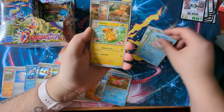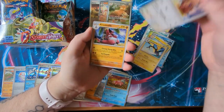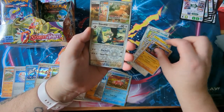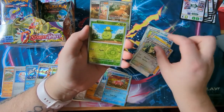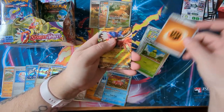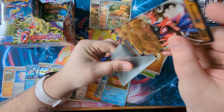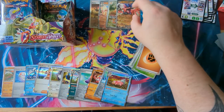Squawkabilly, Lomomola, Pommel, Kilowattro, Greedent, Crocodile, Staravia Reverse, Smolov Reverse — and a Coraidon EX. Our first of the big chicken! It's okay — if you can get one out and two fighting energy into your discard pile turn one and then use the Dino Cry ability, you can charge up a fighting-type Pokémon quite quickly including itself.